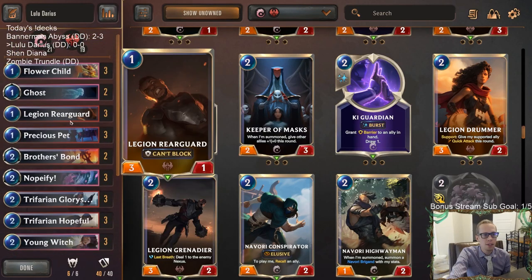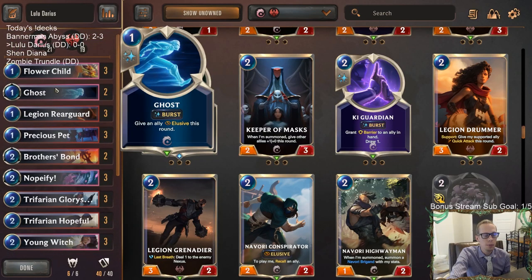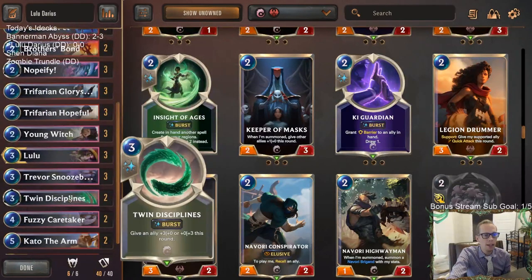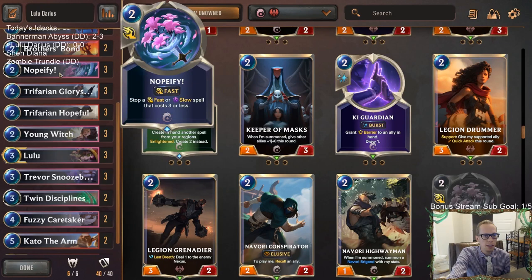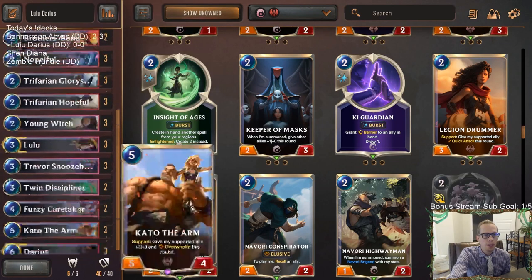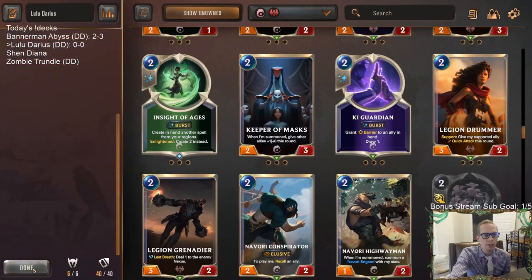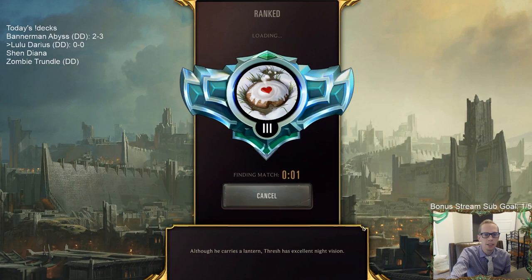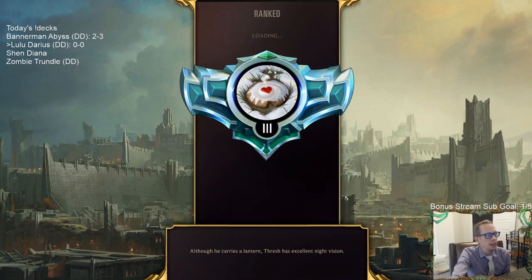So that's what our deck is all about. For doing extra damage, we have a couple of Ghosts to give Elusive, a couple of Brothers Bond to buff things up even more, and some protection with Twin Disciplines — which can also be a plus-three plus-zero for more damage — and Nopify for protection against Make It Rains. That's our deck. Lulu Darius looks pretty sweet. Let's go play five games in ranked and see how we do with this support aggro.